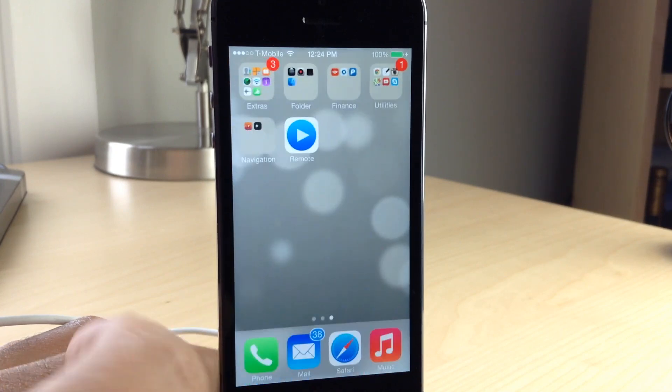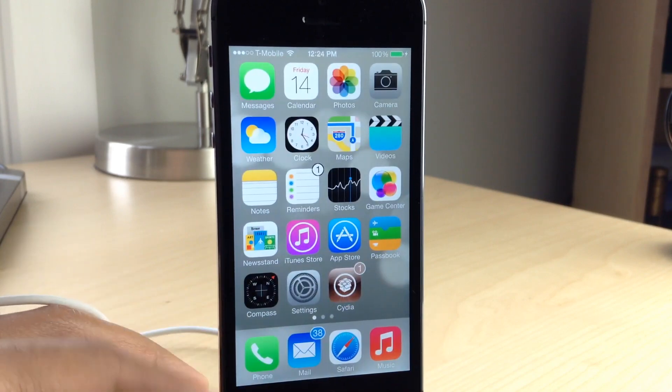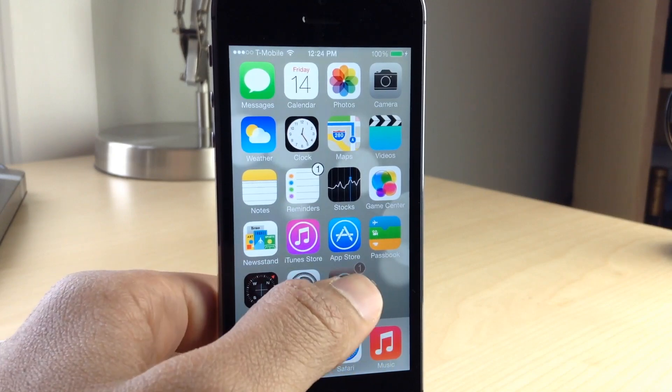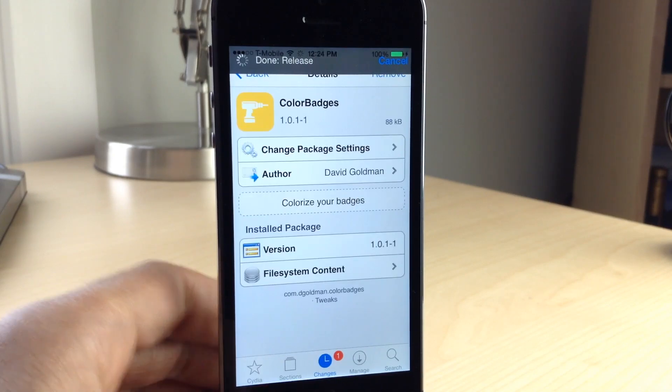This is a really awesome jailbreak tweak. It really just makes app badges desirable — tolerable at least. It matches the color based on the application color, and you have that nice little outline to make the colors pop as well.